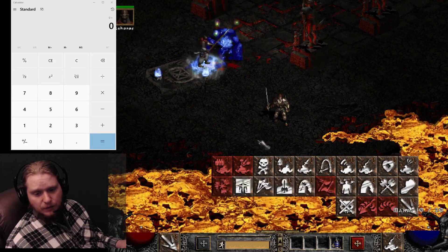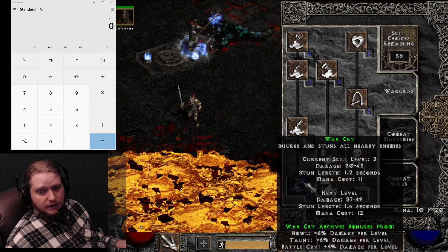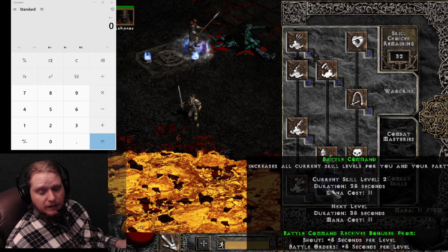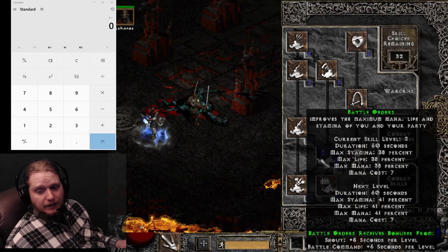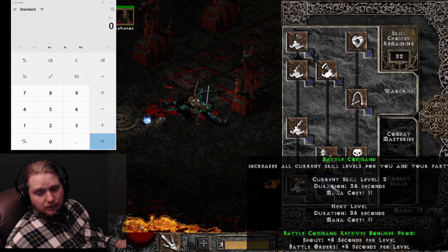That's pretty much it for the war cries. Some of them are very nice — Battle Orders and Battle Command are amazing for just stacking health, maximum stamina, maximum mana, and skill points.